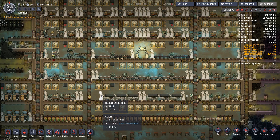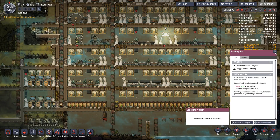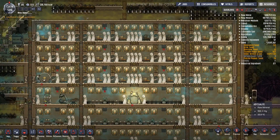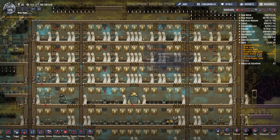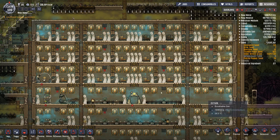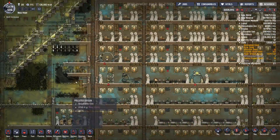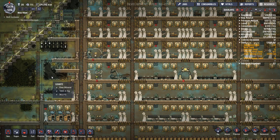I need to make sure the dupes don't get stressed whatsoever. I need to mirror these toilets over here and possibly a little bit higher up, because at the moment all these doors are locked off to maintain the air pressure up here so that all the polluted oxygen and carbon dioxide can float down. I still want to keep those doors locked, but I think I could do with putting a toilet block over here.